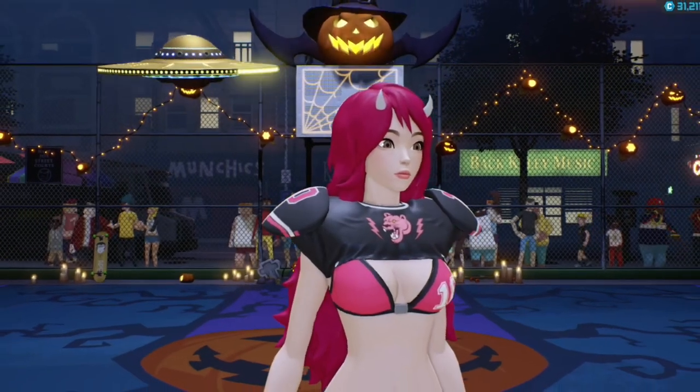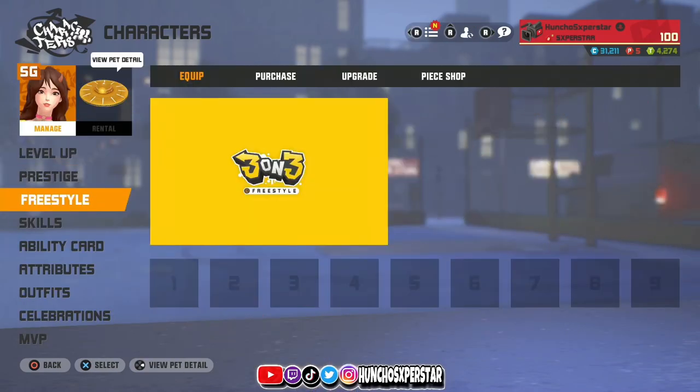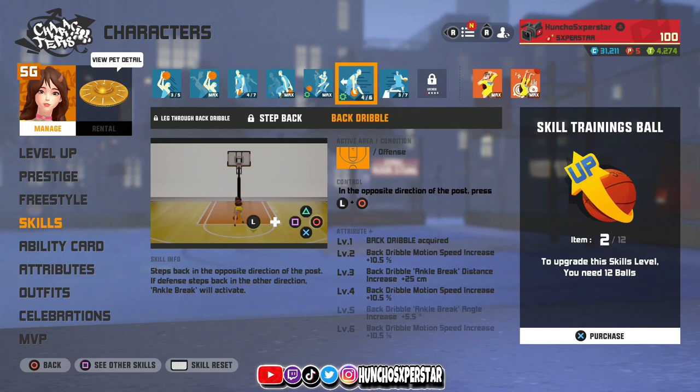Today we got the Ox Queen dribble tutorial. First thing we're gonna do is go over to the skills, because you gotta make sure you got the same skills as me. Right here, this is the only one that really matters - which one you choose: whether it's leg to back dribble, step back, or back dribble. If you really want to be the best iso guard with Ox Queen, you gotta go with back dribble.